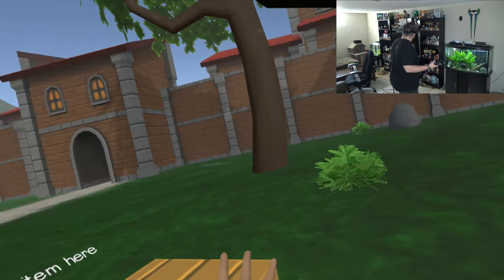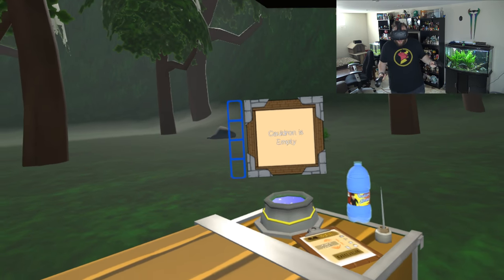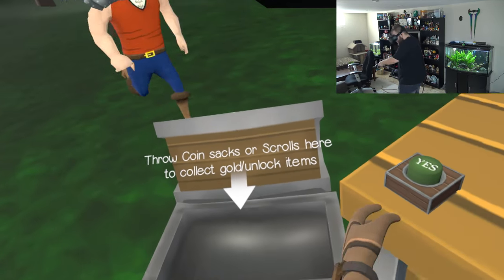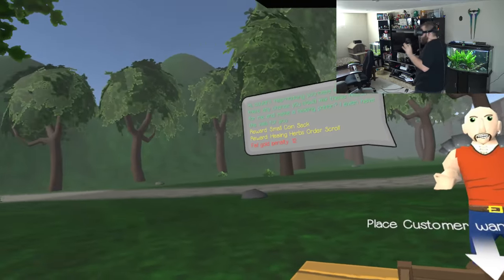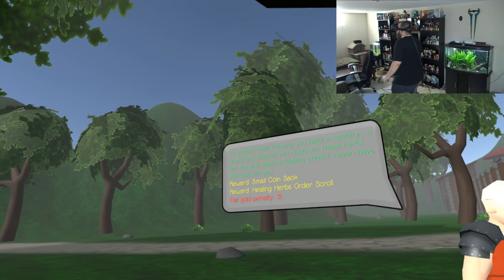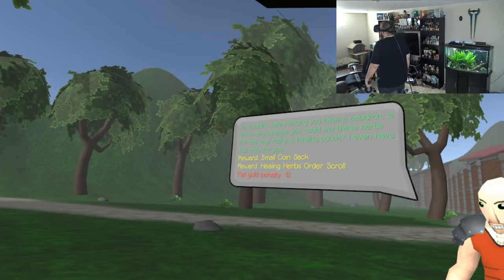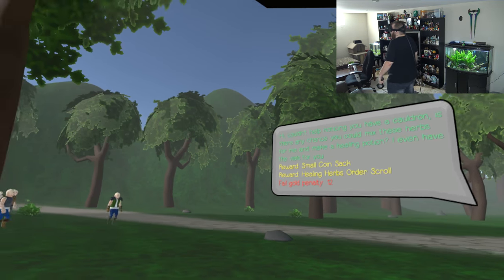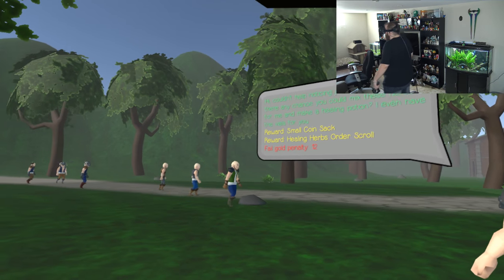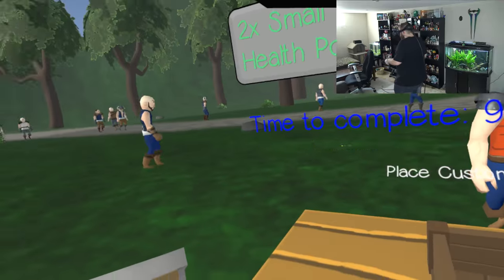What's going to happen here? Okay, so there's a castle - I'm kind of out in the outskirts. Cauldron is empty. 'Place customer wanted item here.' What the - you scared the hell out of me! I didn't expect a guy to come running at me. 'Couldn't help noticing you have a cauldron. Is there any chance you can mix these herbs and make a healing potion? I even have vials for you.' Reward: small coin sack. I think I can do that - I will say yes.